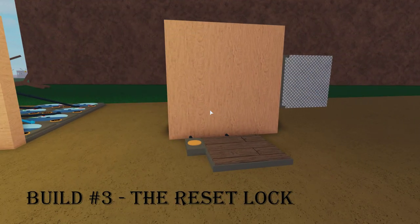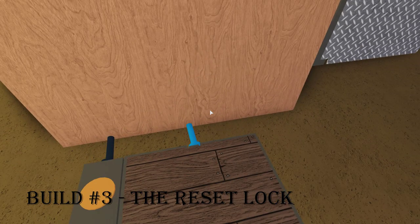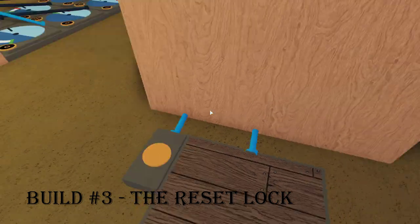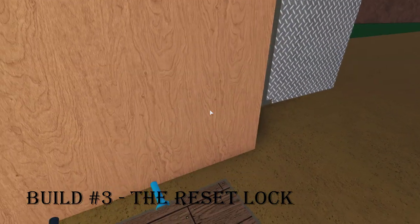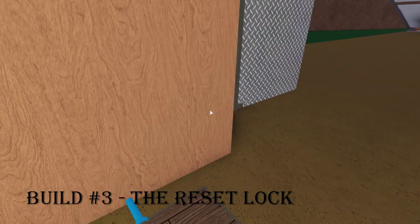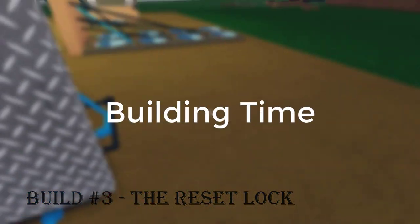For the last build, we're going to be building the reset lock. What this does is it's a constantly changing combination lock, kind of like those ones in the Zurich bank vaults. It's just going to be constantly changing, so you're going to need to know the combination at all times. Let's get into build time.